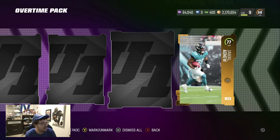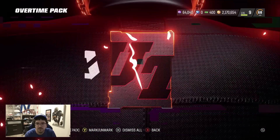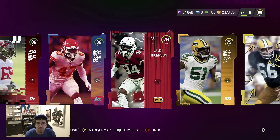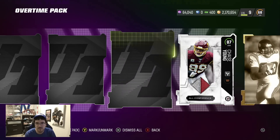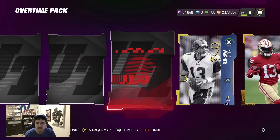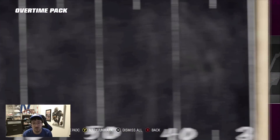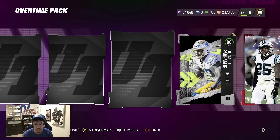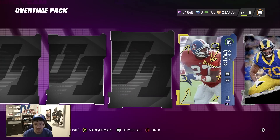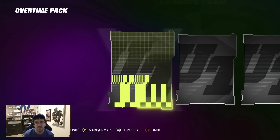The 97 Kyle Pits really helped. 89 — at least we know those are in packs. 91 Tom Brady. For these we just gotta keep moving unless it's a crazy animation. This is probably gonna be an amazing time to get training — do not sleep on training today. 89, 91. 90 — getting a lot of 90s and 91s.